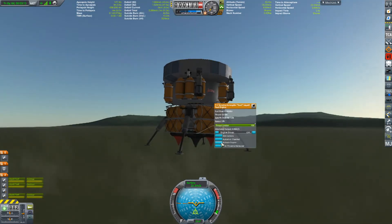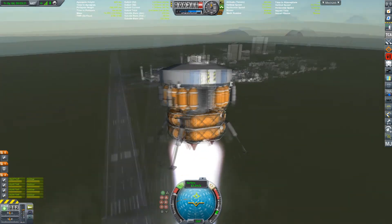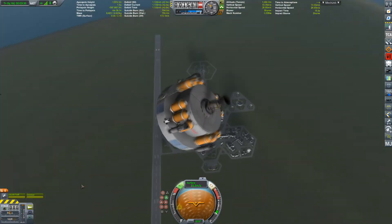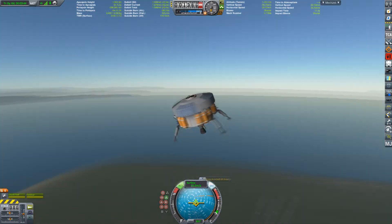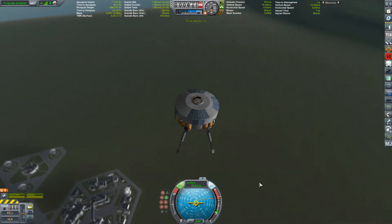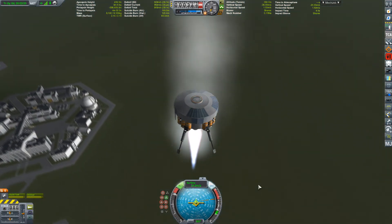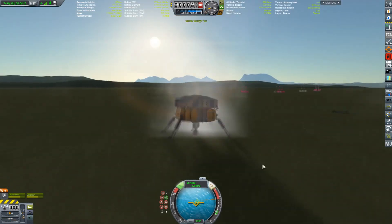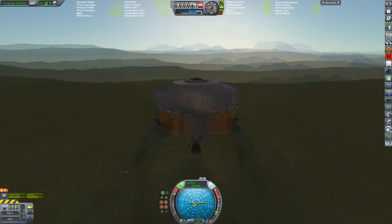The other problem is the shuttle and these landers don't have life support sorted yet — at least for TAC Life Support, which is the one I use. I believe they do work for USI Life Support, and I have no idea about Snacks. Nice simple systems with integrated fuel. So if you like that, give it a look — it is brilliant.